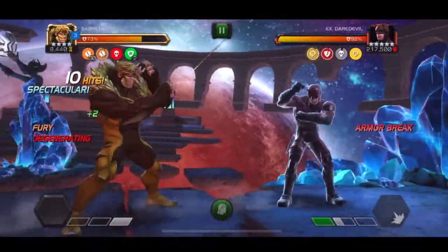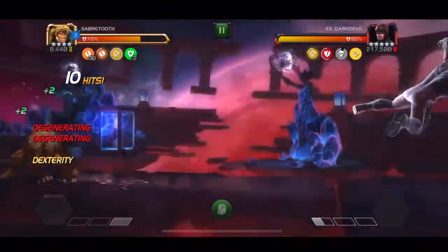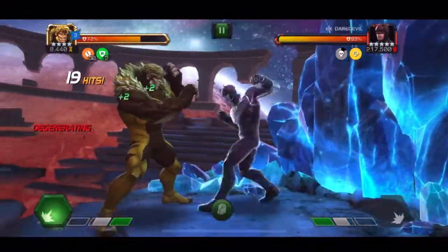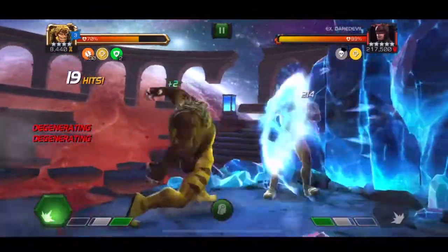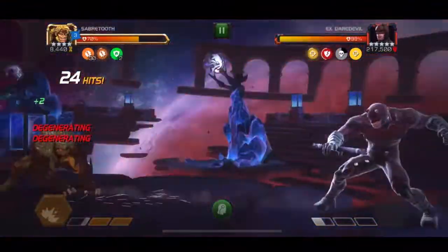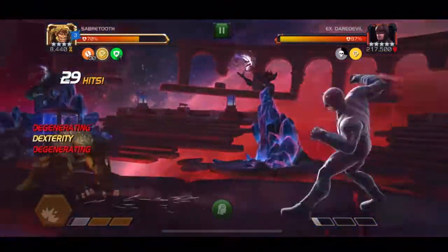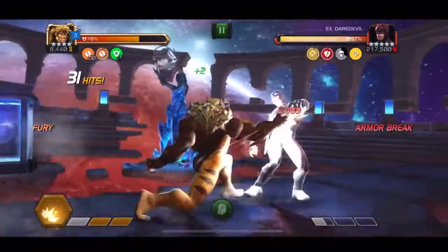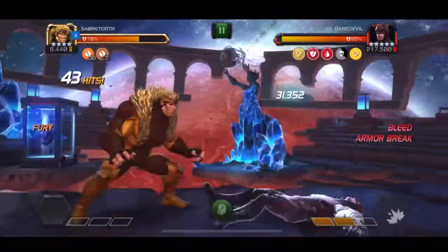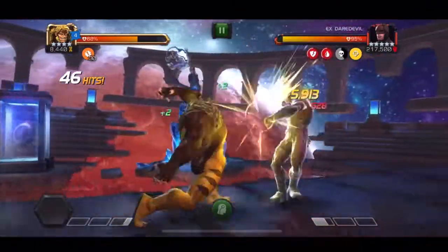For the Daredevil fight, whenever you hold block, you're going to get a passive degen on you. The higher health you are when you start the fight, the less damage it's going to do, so it also encourages healing up. It is fairly easy to avoid holding block for too long, but sometimes you'll want to hold block to prevent him from throwing a Special 1. You might want to use your unblockable medium hits as a primary way to push him higher in bars of power. This Daredevil doesn't have the tenacity of the regular one but does have the new animation, so his Special 1s are very long and waste a lot of time. Try to push him to two bars as often as possible. Once I made it to three bars of power and got that persistent charge, I could play less cautiously and focus on damage.